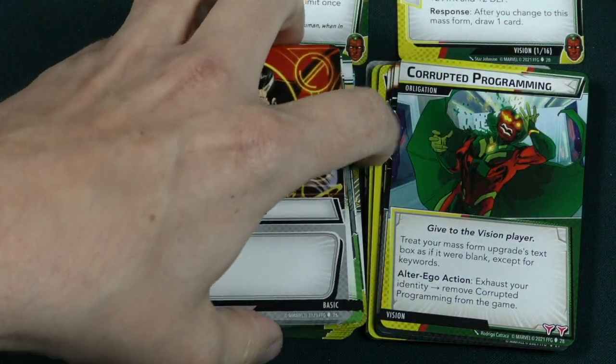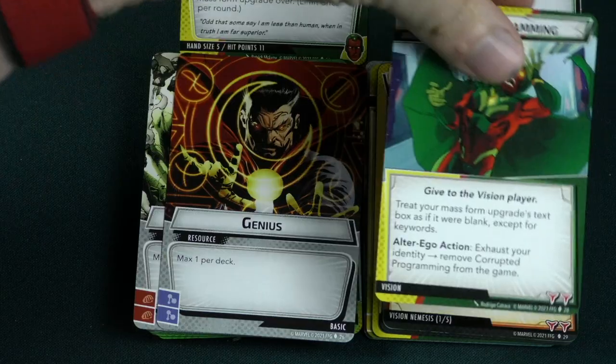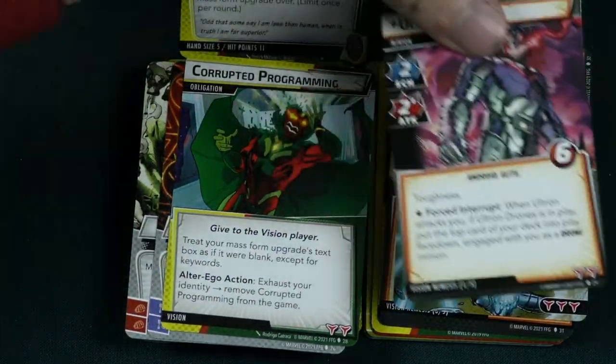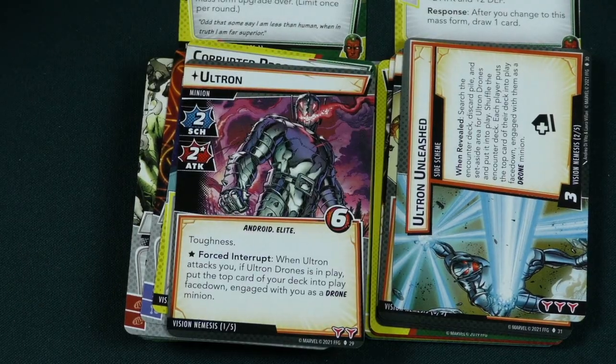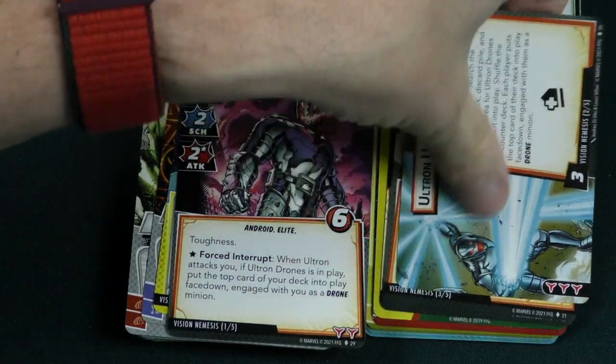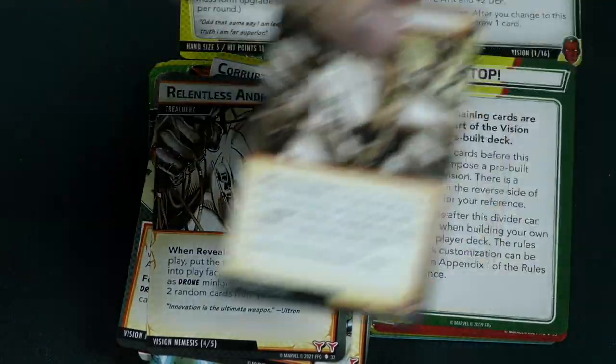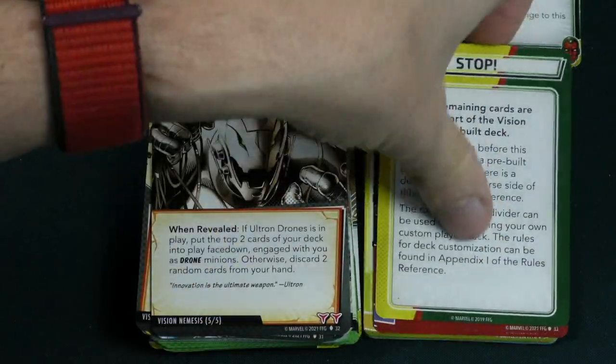Then we have Vision's obligation, which does what obligations mostly do — messes you up and is one of those that sticks in play. Ultron is the nemesis against Vision, so it's all very Ultron-themed if he comes out as your nemesis.